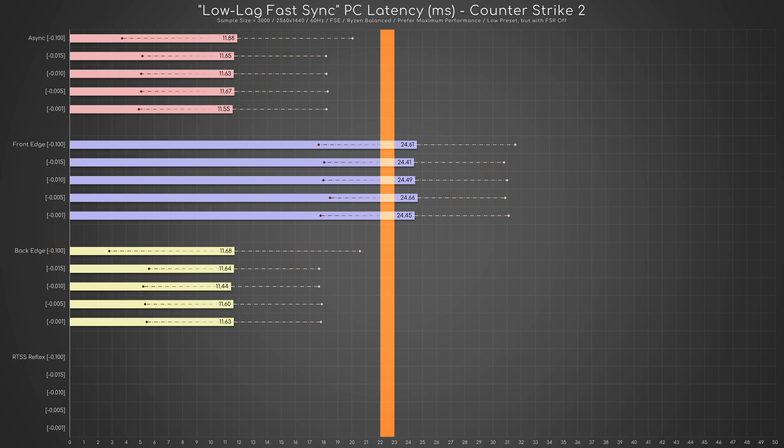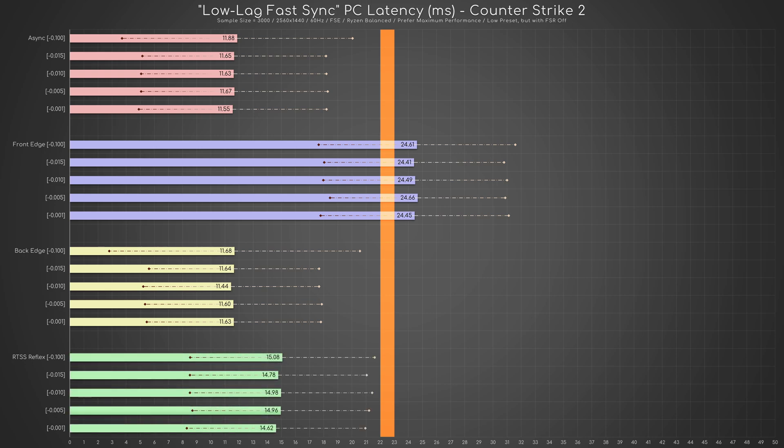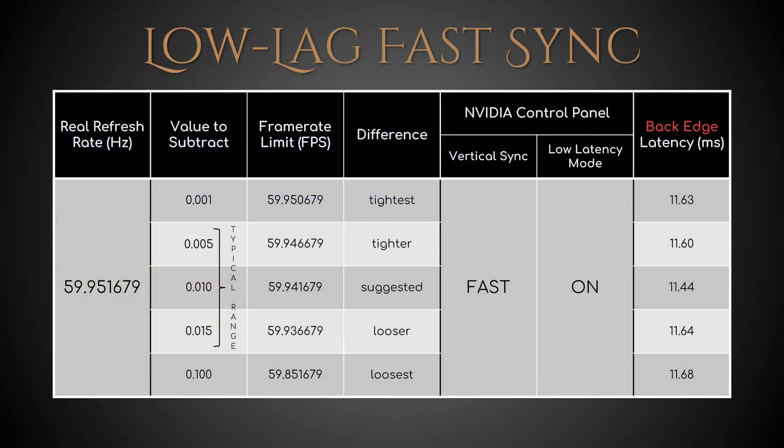Finally, what about RTSS Reflex with Fast Sync? It's way better than before, but apparently still not the best. Therefore, if I wanted the lowest-lag Fast Sync behavior on my PC, I should probably use the RTSS back edge sync frame limiter and a frame limit of 59.941679.